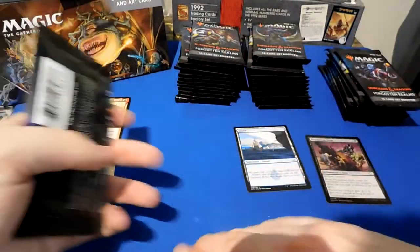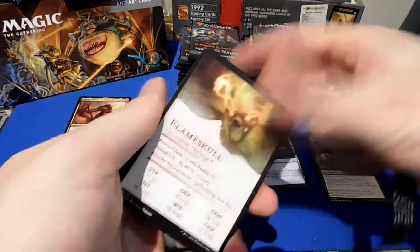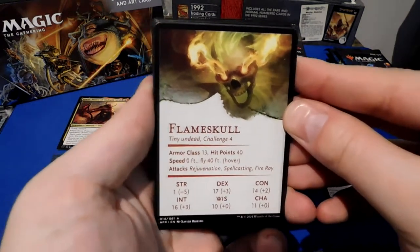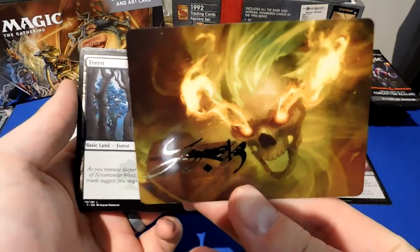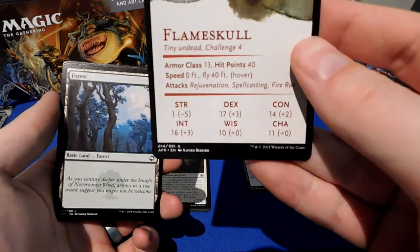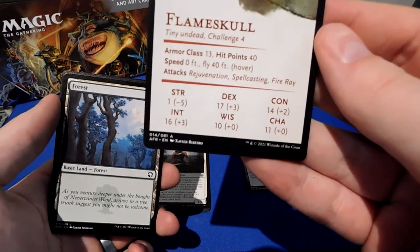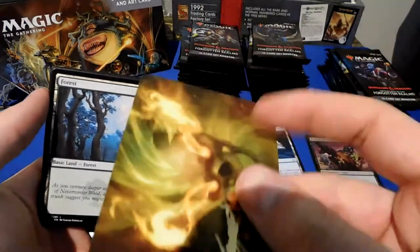I'm actually going to throw in some Baldur's Gate music for this episode — I just bought the game to play it for the first time, so I'm hoping it's going to be good. That is an art card — check that out! This is the first time I've gotten a signature art card, and it's a card with a stat block. This card can attack with Rejuvenation, Spellcasting, and Fire Ray. CR Far, Tiny Undead.